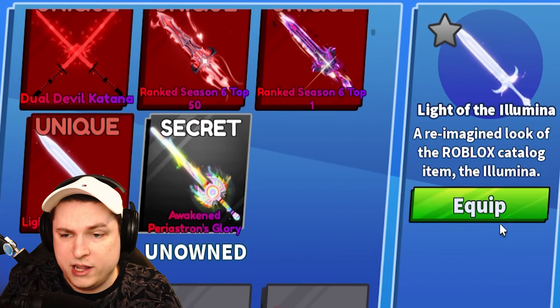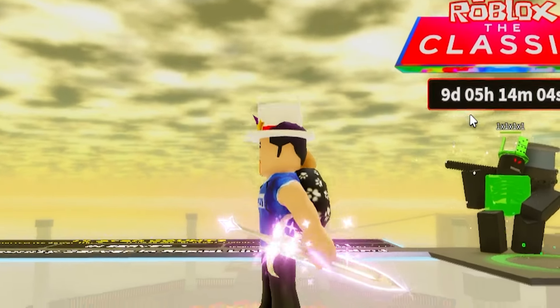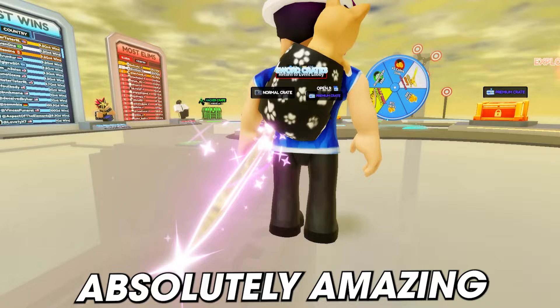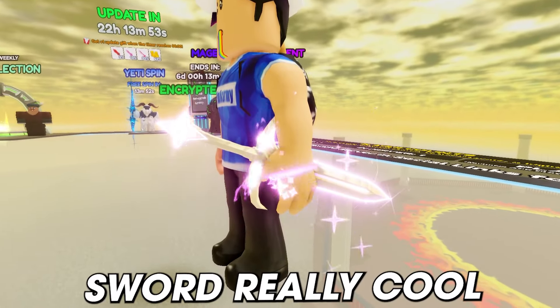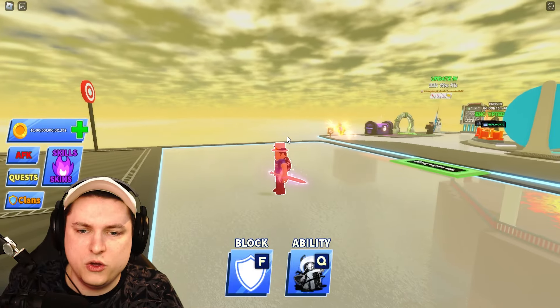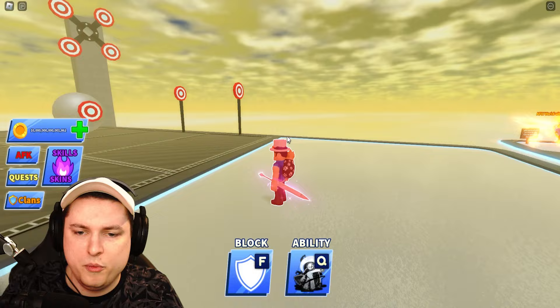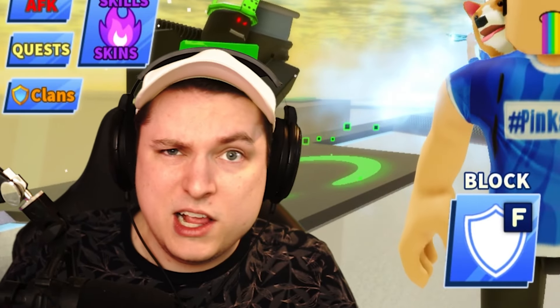This is what the Light of Illumina looks like — let's equip it right here. This thing looks absolutely amazing: very cool pink particles on a white silver metal sword. This is the slashing animation with some extra particles while using an action. Looking pretty awesome. Now we've completed our daily logins and got ourselves some Bloxy Colas.